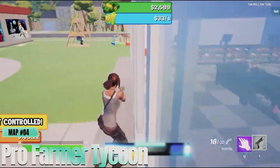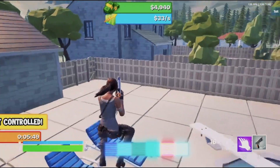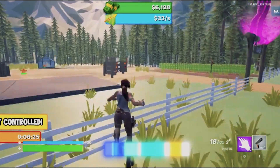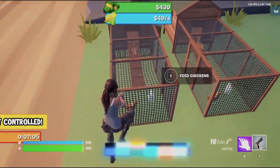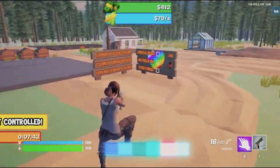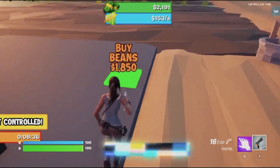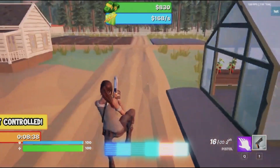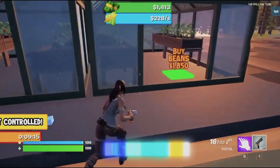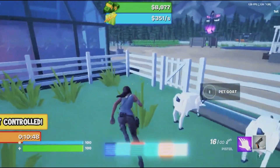Coming in at number 4 is Pro Farmer Tycoon. This map brings the peaceful yet challenging world of farming to life. In Pro Farmer Tycoon, you'll manage a farm where you grow crops, raise animals, and expand your agricultural business. The realistic farming mechanics and detailed environments make for an immersive experience. You'll need to plan your crops, invest in equipment, and optimize your farm's production to succeed. What makes Pro Farmer Tycoon stand out is the depth of its simulation and the relaxing yet rewarding gameplay.